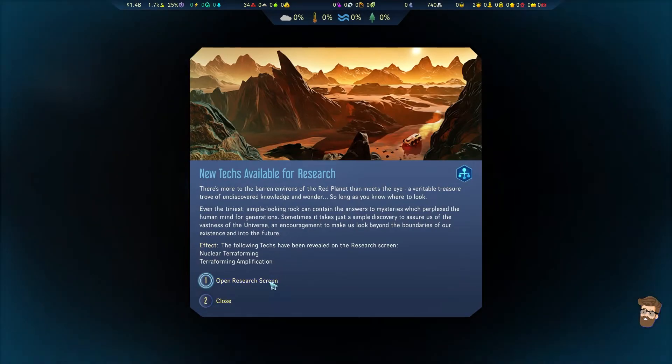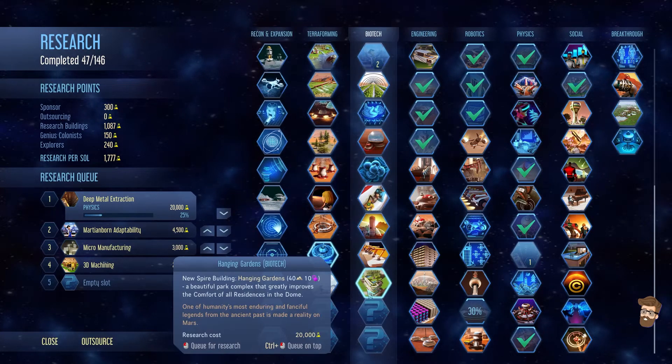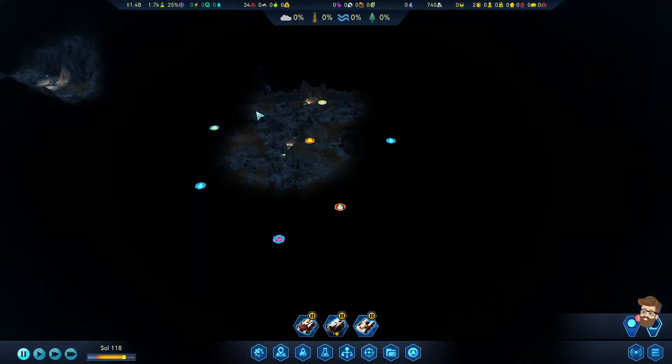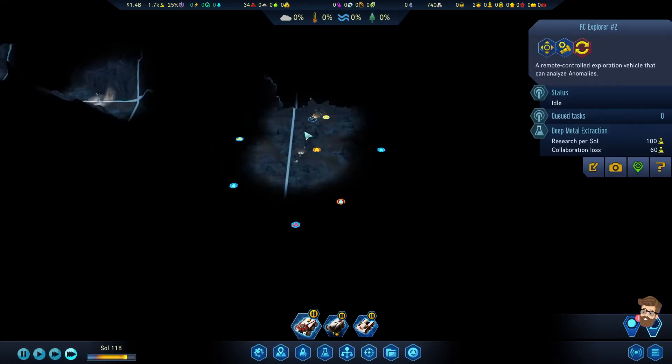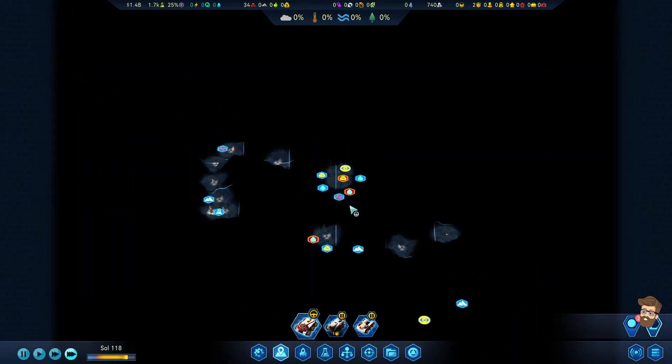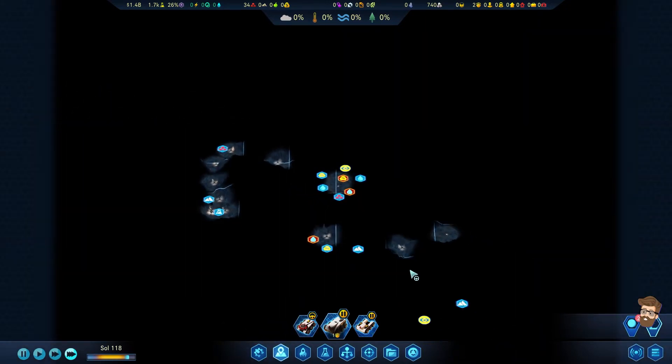Anomaly, Analyze. There's more to it — Nuclear Terraforming, nuke the polar ice caps, and Hanging Gardens. I'm not going to scan that one, because whatever the hell that is — it says bottomless pit. I don't like hearing the word 'bottomless pit' when it comes to something giant and electronic that I don't want to lose.